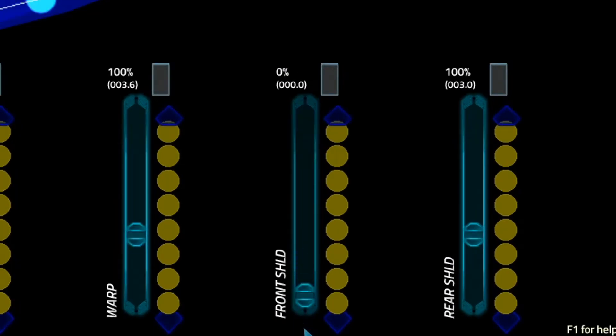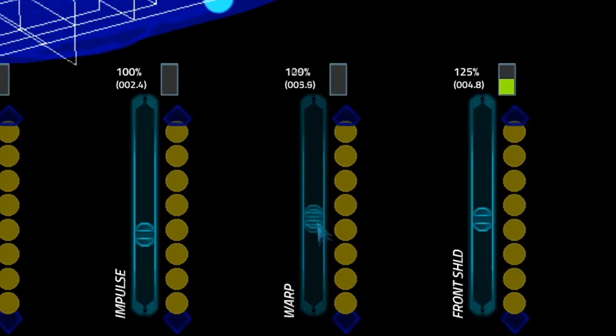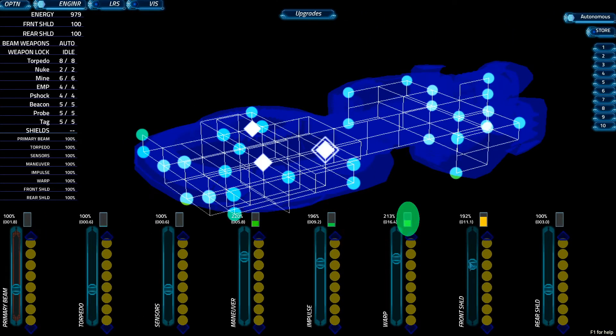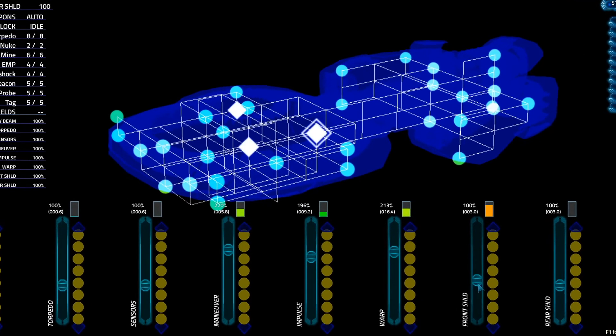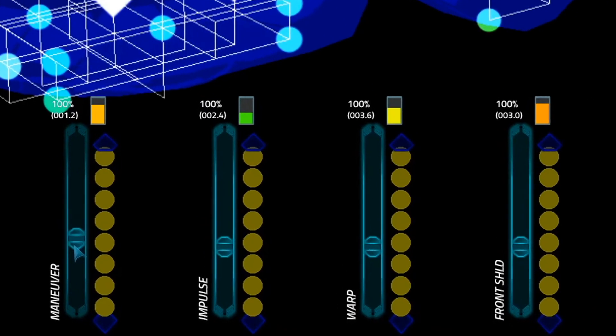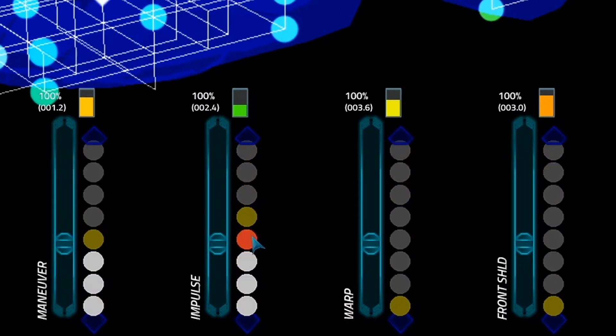These power sliders range from 0 to 300%. More power equals better performance. Overcharge the front shields when facing an enemy head-to-head. Overcharge warp when traveling long distances. Overcharge maneuvering during hard turns and impulse during combat and docking. Of course, overcharging has a price — heat builds up while systems are overcharged. Heat damages systems and injures damage control teams. Reduce power levels to 100% or less to stop gaining heat. Counteract heat by activating coolant units, up to eight at a time. To cool multiple systems, you'll need to share the units and balance them carefully. You can only activate eight coolant units at once.